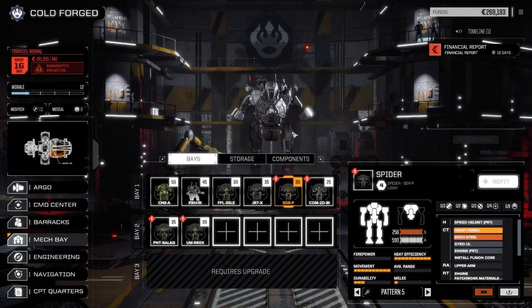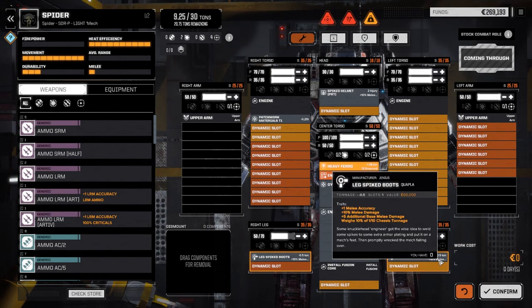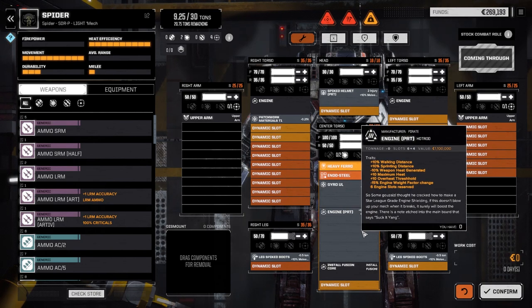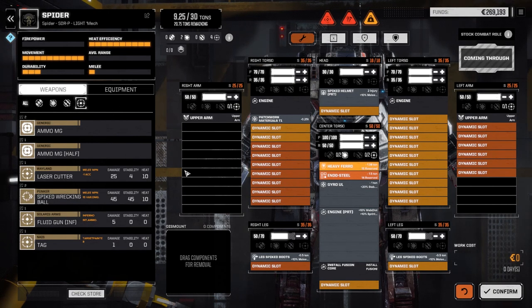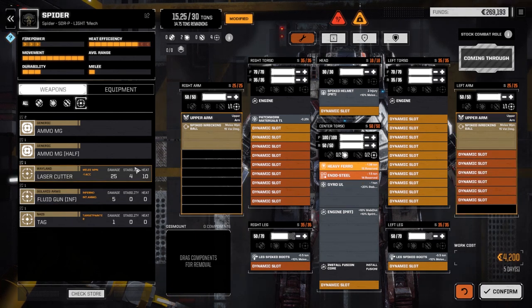Let's have a quick look at these guys - let's refit the Spider first. We've got lots of space in this guy. It's definitely going to be our melee mech: plus 10% melee, plus 10% melee boots, plus 10% melee helmet, bonus engine for speed, ultralight gyro. I'm thinking I'm going to be pulling the gyro out though, because if you remember the last episode, fighting this Spider and taking a lot of missile hits gave it tremendous instability. It still has two missile hardpoints in the center, and two support weapon hardpoints on the arms for our spike wrecking balls.